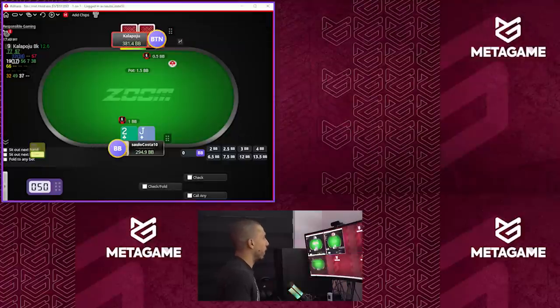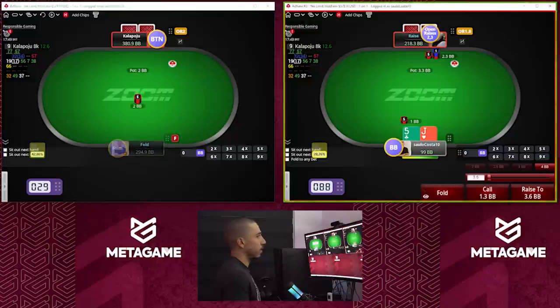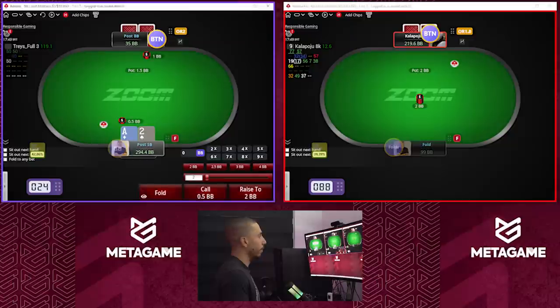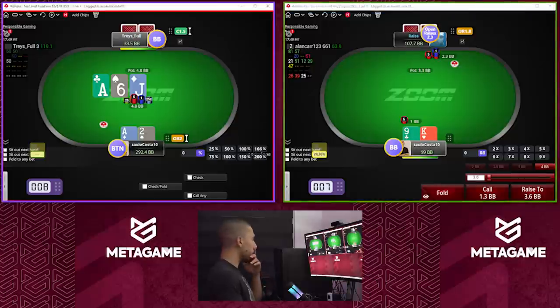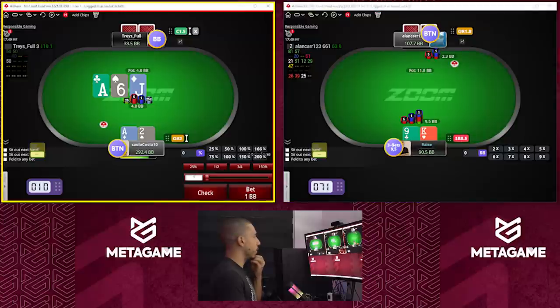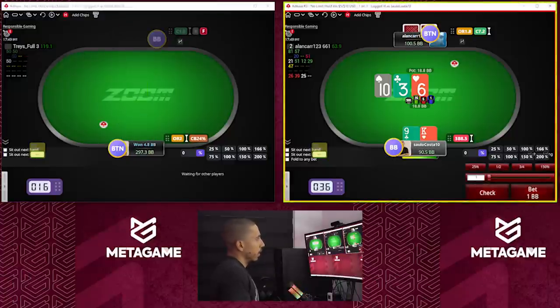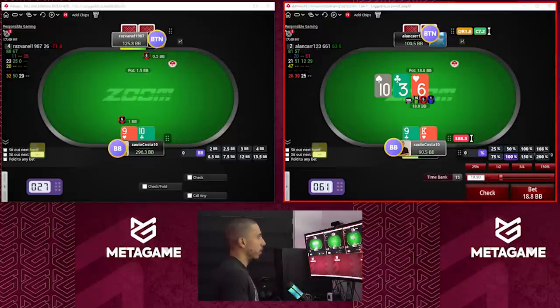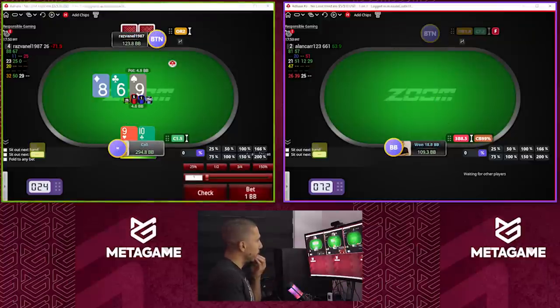Let me try to get more time bank here. Our friend called with pocket queens on the last hand — we scooped a nice pot. Ace-jack-six — we can mix two sizes here: one quite large and one small. I'm gonna go with the small, basically smaller check with ace-deuce. King-nine on ten-six-three — I'm gonna go bigger check.